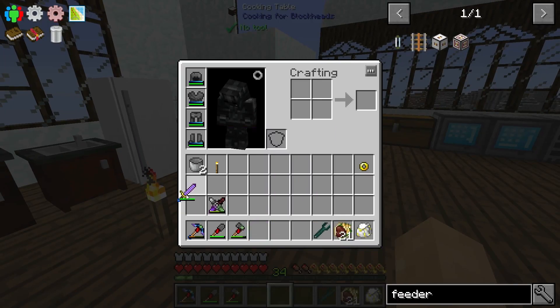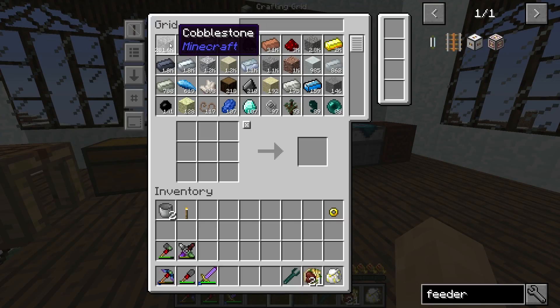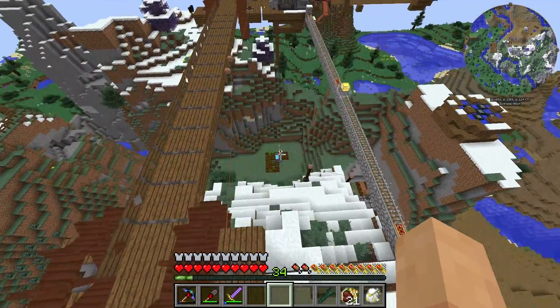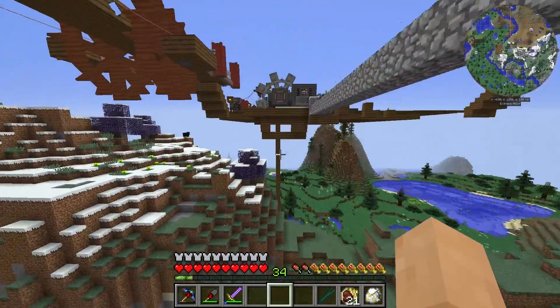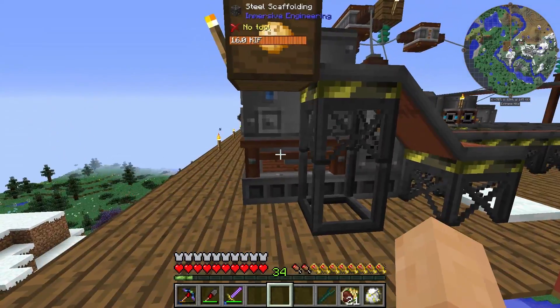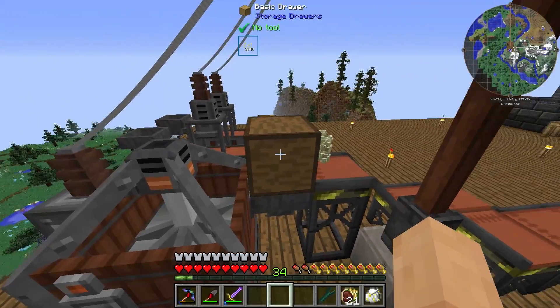Our system now is working terrific. We have everything that we'd want for our automatic getting of resources. We have 281,000 cobble. We have all of our resources at our fingertips to basically make whatever we want. Now let's see — we need to go back into refined storage. I also want to switch out this farm to enderpearls and eventually get rid of this farm as well. This whole system over here just really isn't doing it for me.